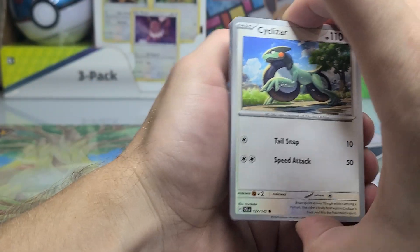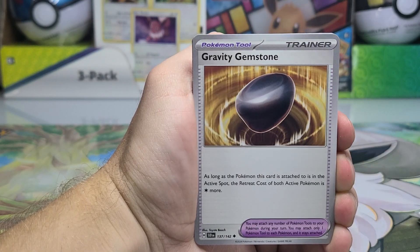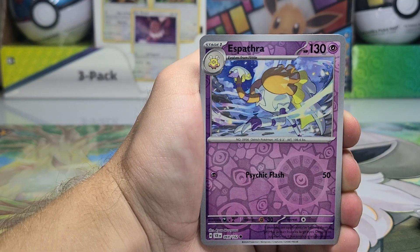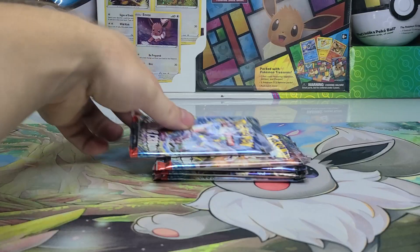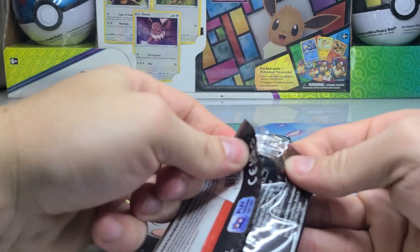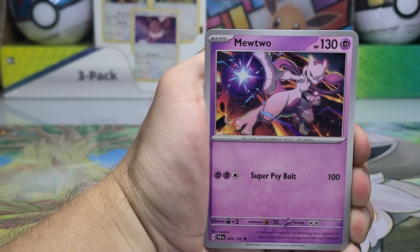Next pack — Cyclizar starts us off, one of the most interesting new Pokémon. Oh, there's a new trainer card: Gravity Gemstone — don't recall that ever being a trainer card before. We got Espathra, Cling, and Raging Bolt for the holo. And there is the new energy artwork style — the set is not technically out yet, so quite a few people probably haven't seen the new energy style.